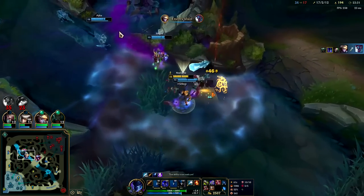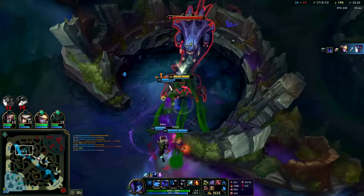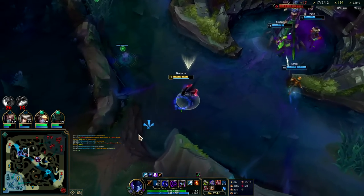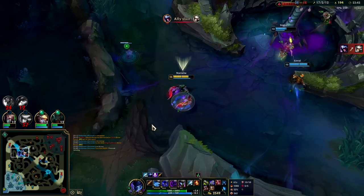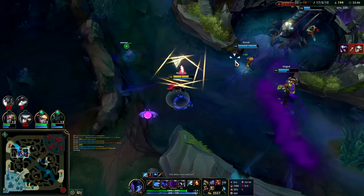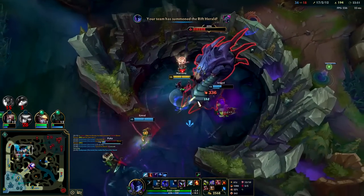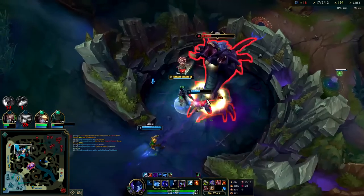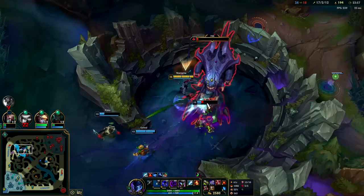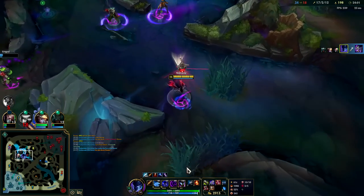Got him with the Q trail into the E — probably just go Baron off that. You can spell shield Baron's attack. I've got to lay my Herald, but when you're in combat with dragons, Barons, or Heralds it doesn't let you place it — super annoying. Any kind of epic monster or champion combat stops you. Teammates were probably wondering why I wasn't helping, not realizing it was forcing me to wait that long.